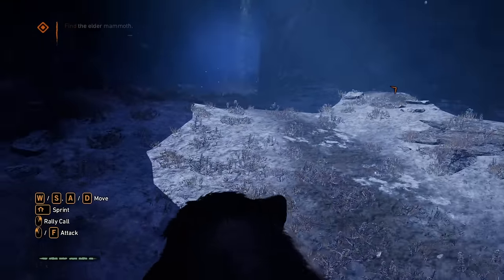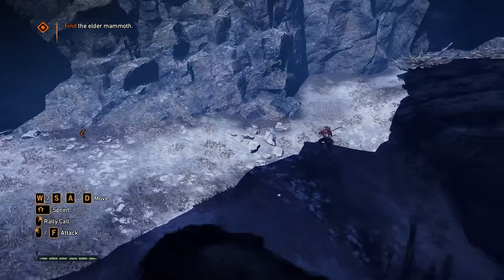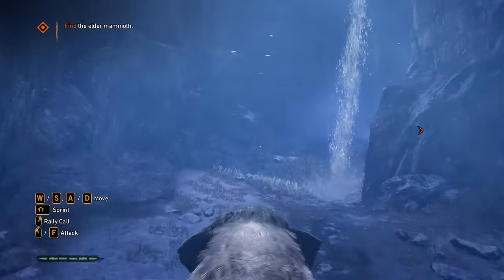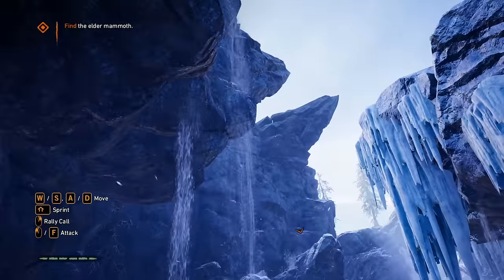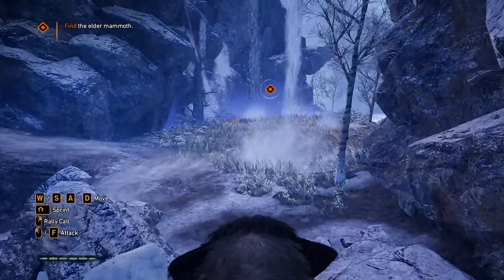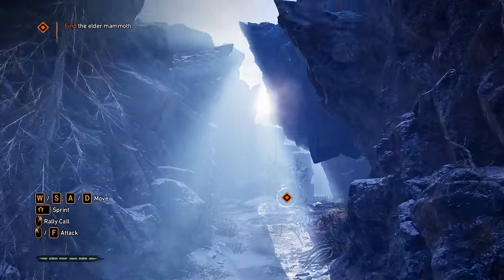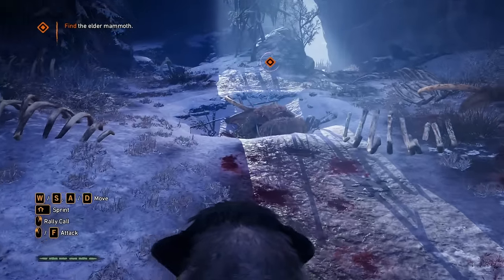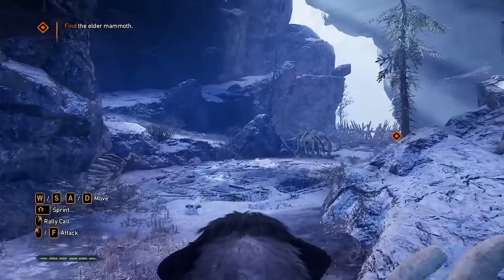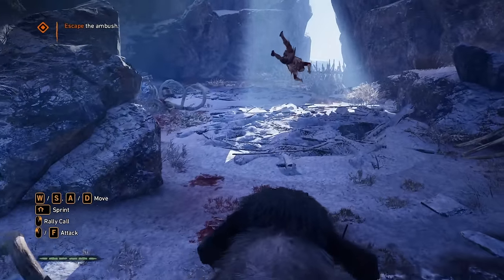Hey bud, how you doing? Oh, some of them got away. I'm taking you down with me — come here, oh maybe not. Grab him, grab him — oh, okay, good enough. Oh this is pretty. It also looks pretty dangerous. I have a feeling I took the wrong path. Oh give me the deer, come here. This is really cool. Is that the elder mammoth? Oh no, I don't think so. Damn they really messed these up. Whoa whoa whoa — that's dangerous. There we go.